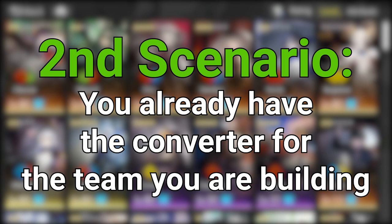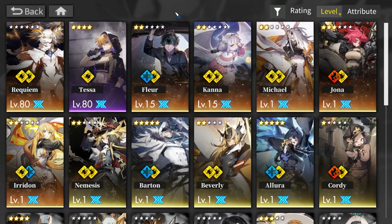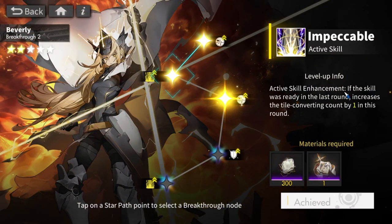Scenario two: you already have one of them and are using them on a team. For example, if you're building a thunder team and already have Beverly, should you get a duplicate for the breakthrough? The breakthrough effect — converting one extra tile if the skill was ready last round — is helpful but not really worth it. I'd recommend picking a different converter you don't have, since converters are crucial for building mono teams. Or just save the box until you actually need it.